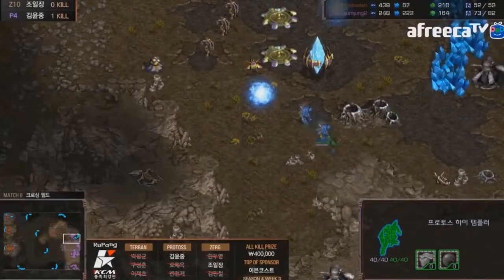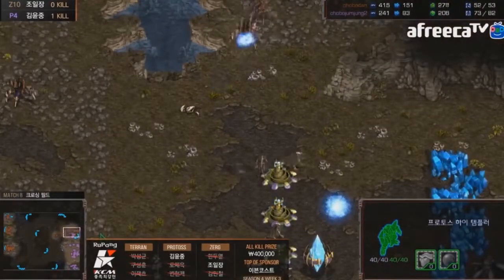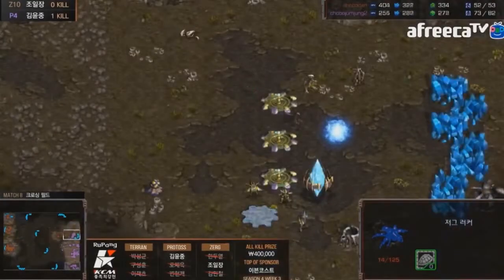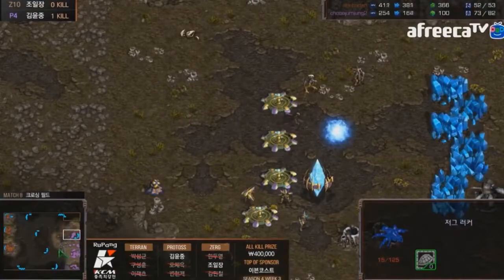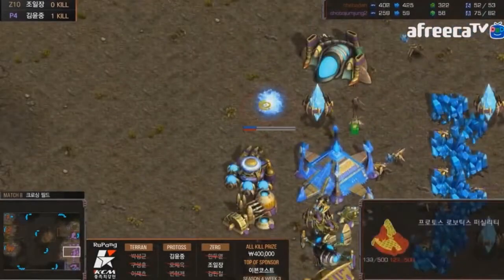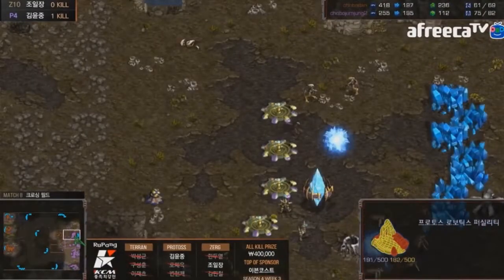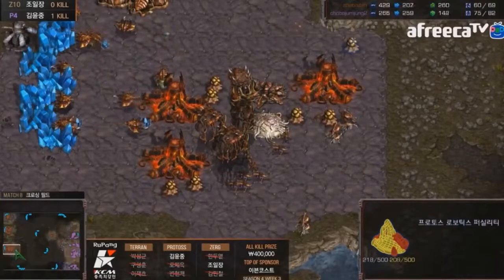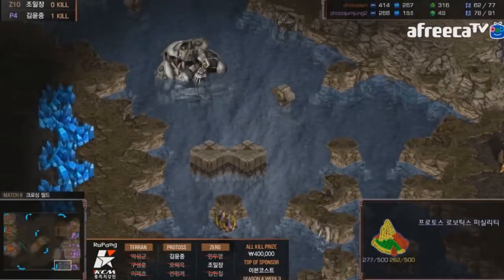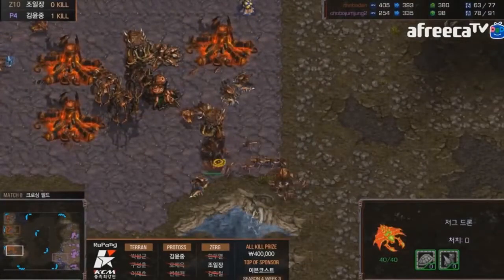A couple of fast lurkers are coming out but there's already a cannon there to pick one off. Having fast lurkers doesn't matter too much if your opponent doesn't have a wall. It's a bit surprising that Hero opted for faster lurkers instead of a gigantic hydra army, especially since so much of this map revolves around map control and having large numbers of units.